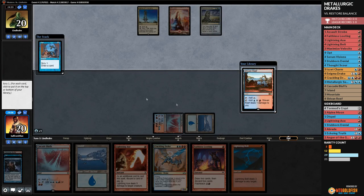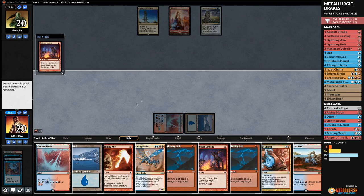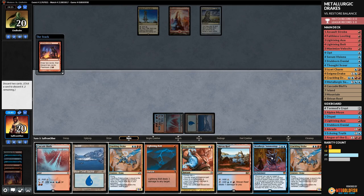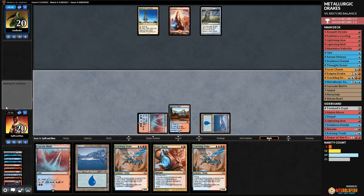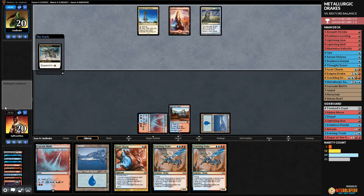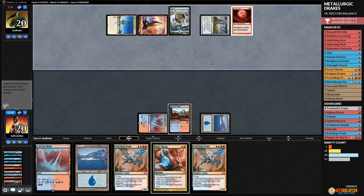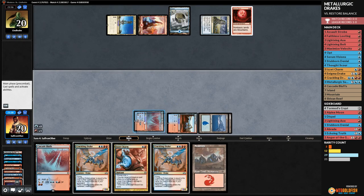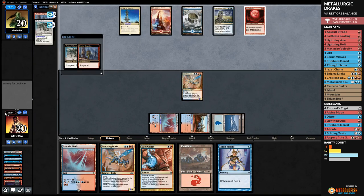We Opt, land to the bottom, Faithless Looting — discard Lightning Axe, discard Lightning Bolt. Then Faithless Looting discarding Metallurgic Summonings and Lightning Bolt. Play Shivan Reef, pass the turn. Opponent no Restore Balance yet — we can kill quickly with a Crackling Drake. Blood Moon doesn't beat us either. We play Crackling Drake, pass the turn with a budget mana base full of basics helping us dodge Restore Balance.